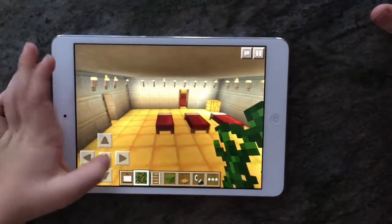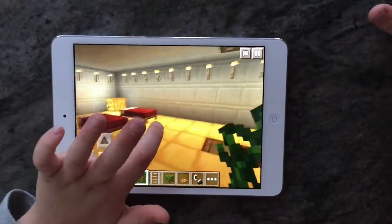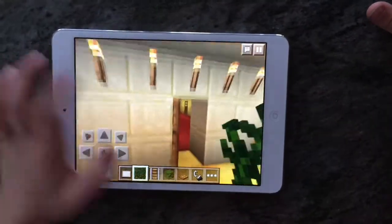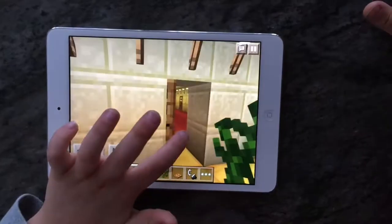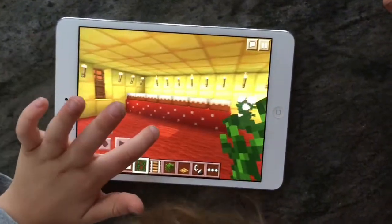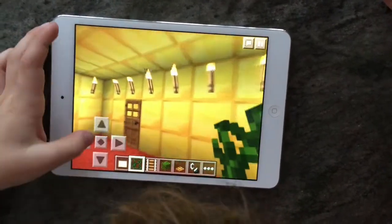In this room we have three beds and four jack-o-lanterns — well, jack-o-lanterns actually, sorry. And then in here we have some cake, a flower, and red carpet.